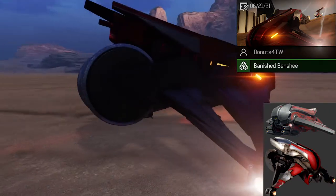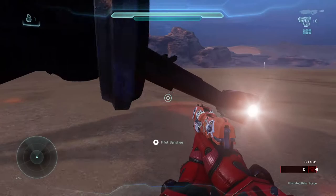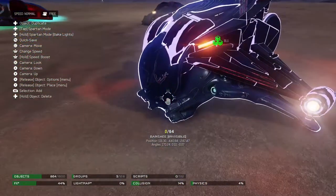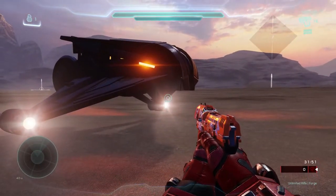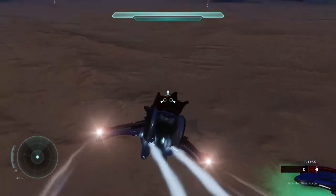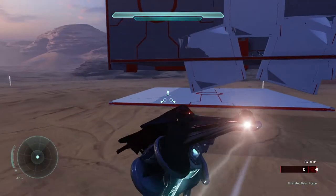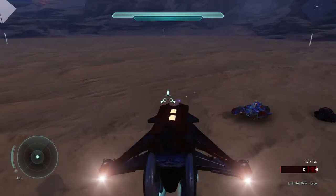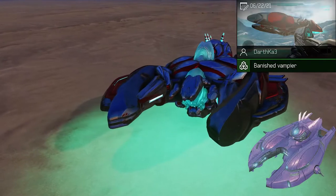This one is the Banished Banshee, and it's a little more funny because the Banshee is actually invisible until you get in the vehicle, which is pretty cool. In forge mode you can see the Banshees merged together, and when you're playing the game you'll see it like that and then once you get in — boom — the Banshee just appears out of nowhere. It's a little more janky and the banshee tricks feel like they have more weight to them, but you can actually shoot so it's really cool.